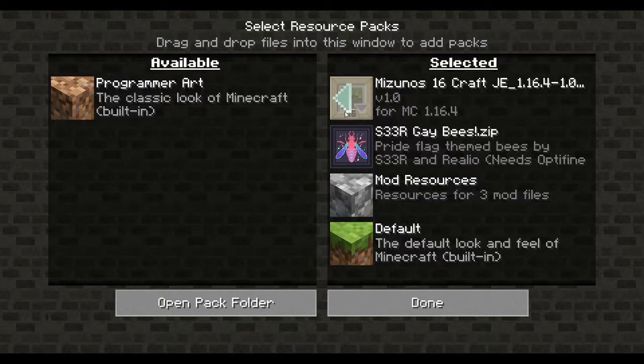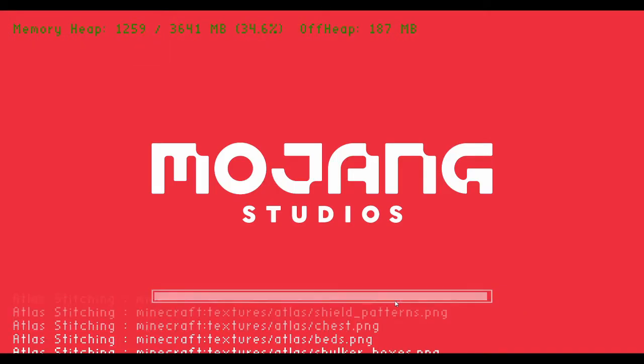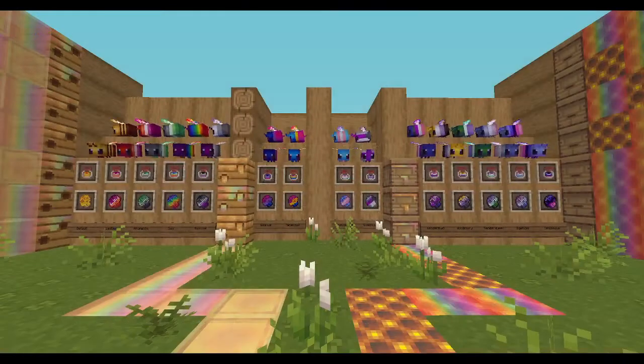This resource pack is compatible with other resource packs. Here I'm using the Zuno 16. Just make sure that the bee resource pack is above any other packs you're using so that you still see the default versions of the bee, items, and blocks added in the bee pack.